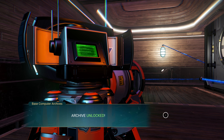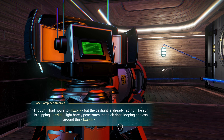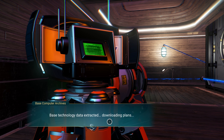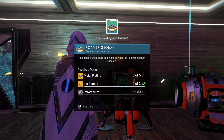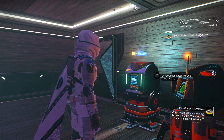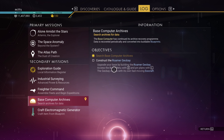We've got to guess another passcode - encrypted. All right, we've seen all this before, 82 percent. The archived text reads: 'Thought I had hours too, but the daylight is already fading... I need to hurry.' Base technology downloading - plans restored! An underground secure parking facility for the Roamer medium exo-crafts. We've got to construct the Roamer bay.